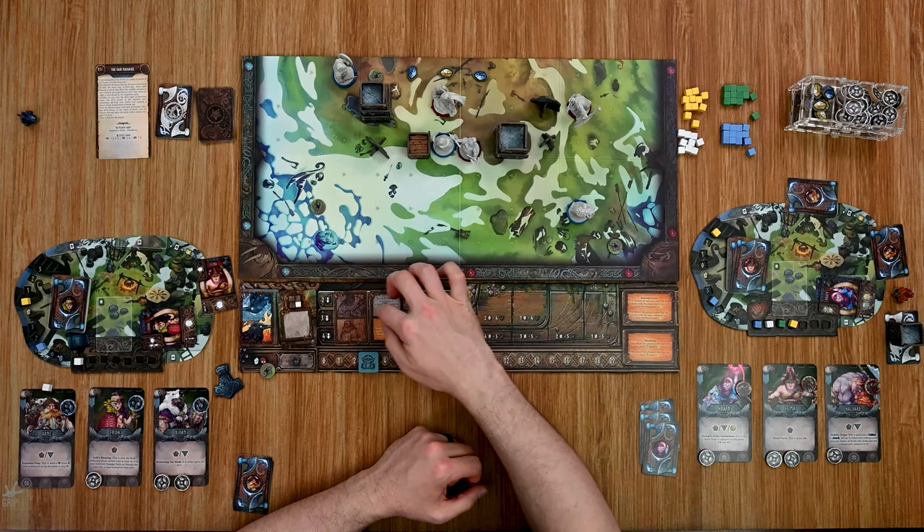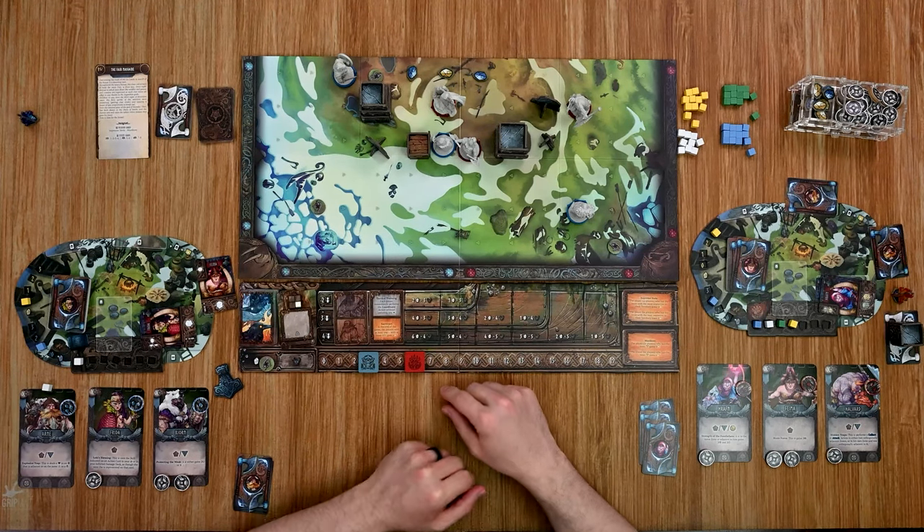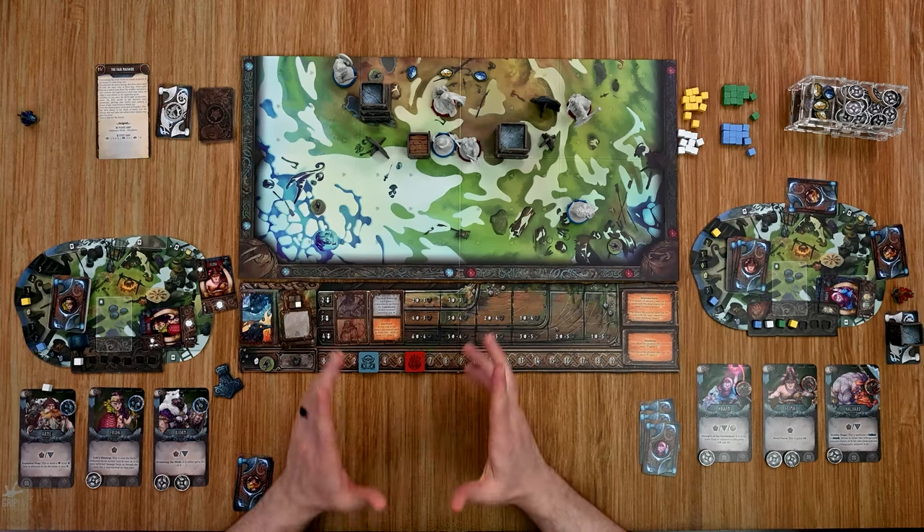A new card comes out and it's our second event card: Tactical Training. Each player immediately performs the coordinate action without spending any cubes. There's also an additional end-game bonus — 'Survivors': at the end of the game, players with the most heroes still having at least one shield gain a victory point, while players with the least lose one.